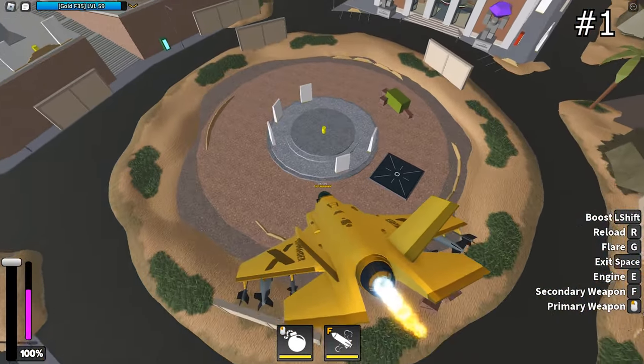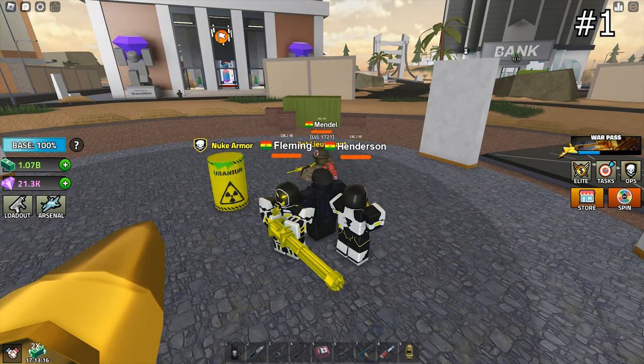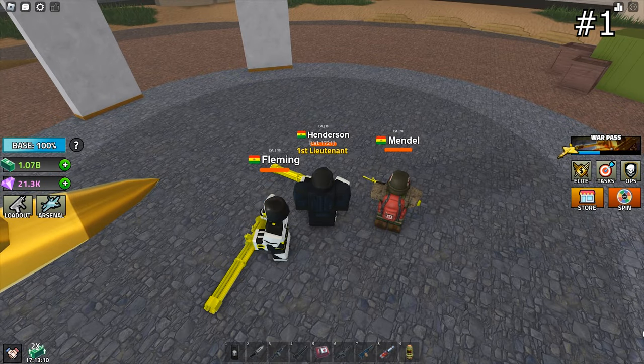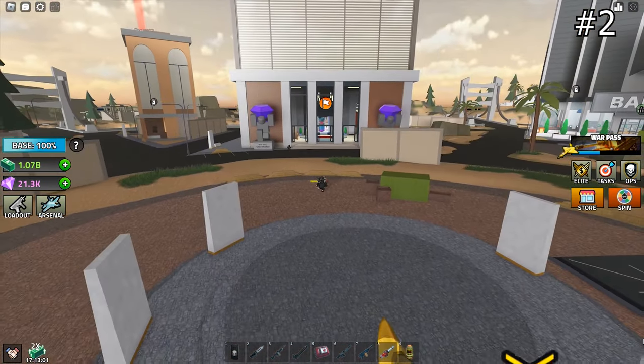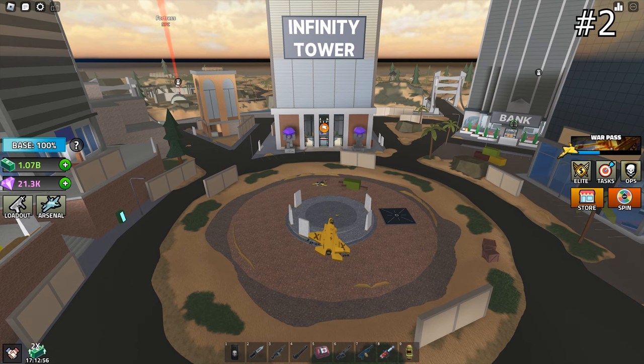This is the first Plutonium. It is in the center of the city where the loot crate drops. It is a yellow barrel with the text Nuke Armor. I am facing the Infinity Tower now. All the directions that I'll be using will be based on this — facing the Infinity Tower.